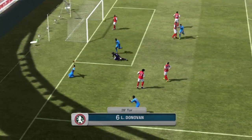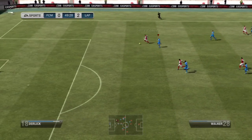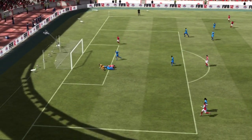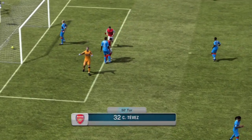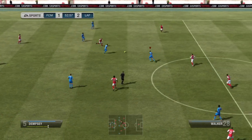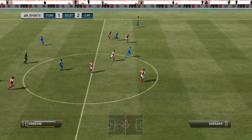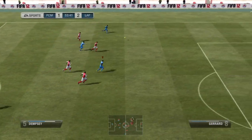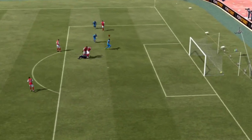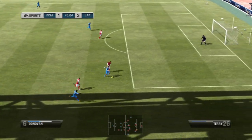There are definitely some downsides to this squad. The center back from Belgium isn't too fast, so you get caught on counter attacks, especially with the 3 at the back formation. But Ryan Donk and Douglas kind of make up for that, because they are both very good center backs. Donk especially is just an amazing player — if you can fit him in any of your squads, he's well worth the coins.